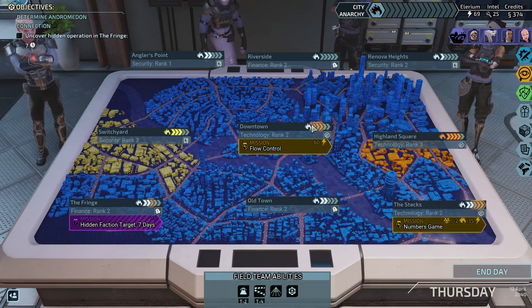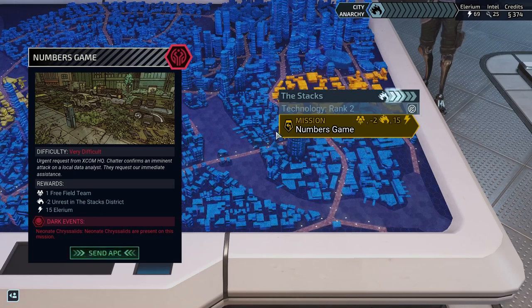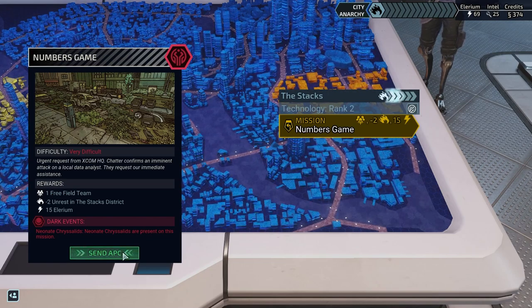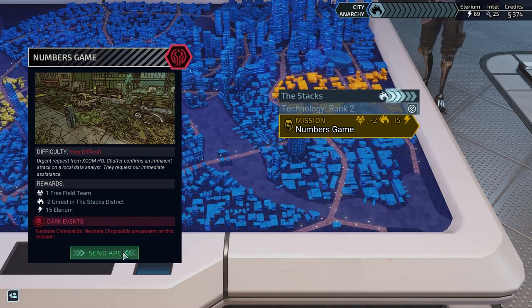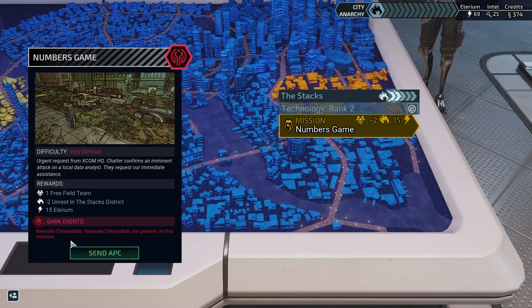By doing it this way, downtown will go up to unrest level three but the stacks will go to zero, which is all well and good. Additionally, we're going to get a free field team. That's going to be pretty good because we'll be able to use that to take one of the twos up to a three. So: one free field team, minus two unrest, and 15 Elyrium.